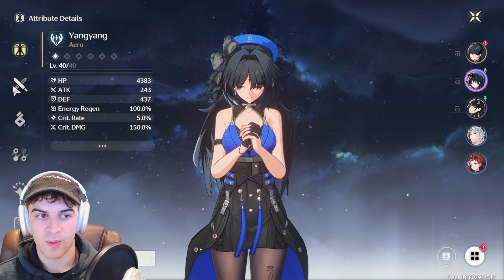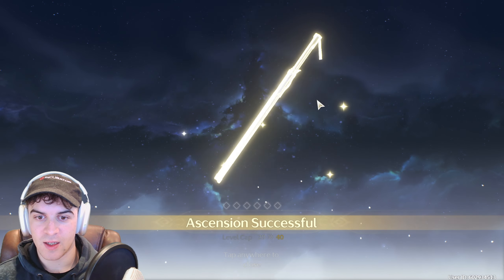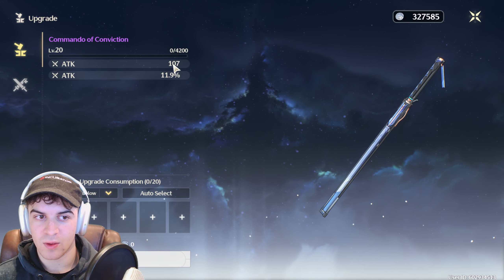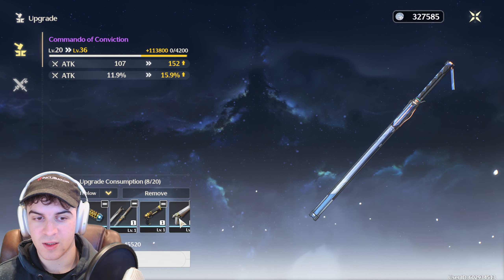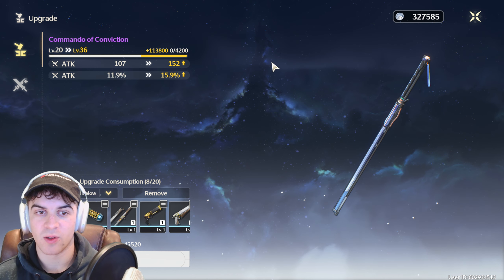Now I can go ahead and use that to upgrade. So if I go back to Resonators, go to the Weapons, Upgrade, I can now ascend it. The cap has gone up, so I can start to upgrade it again if I want to. It's really as simple as that.